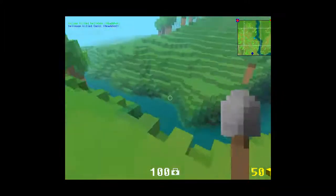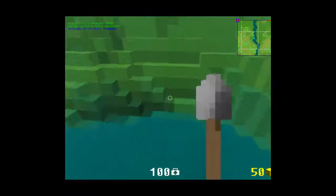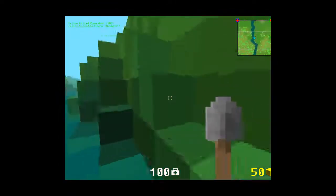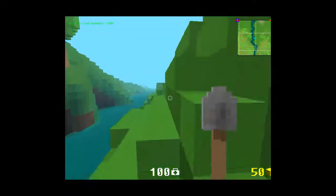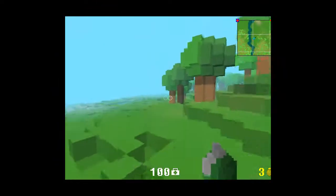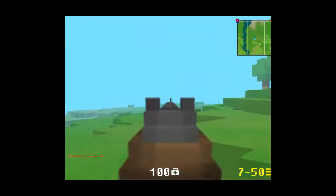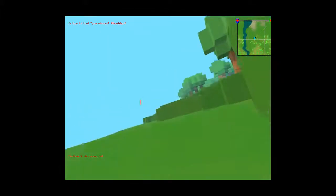I'm gonna head over here. It looks like I can get out right there. Like I said, you can jump two blocks even out of water. I see a green — yep, gonna die.